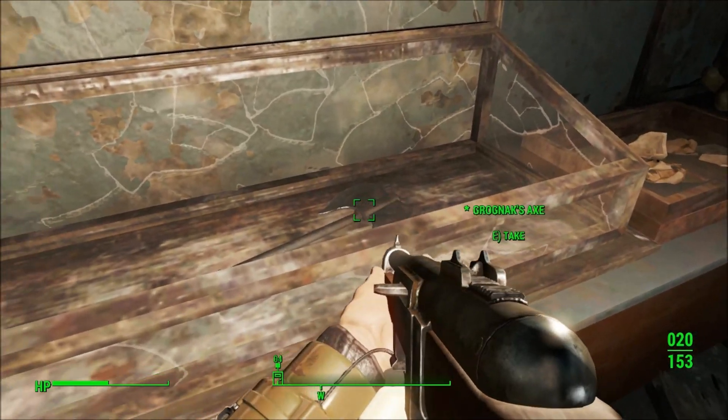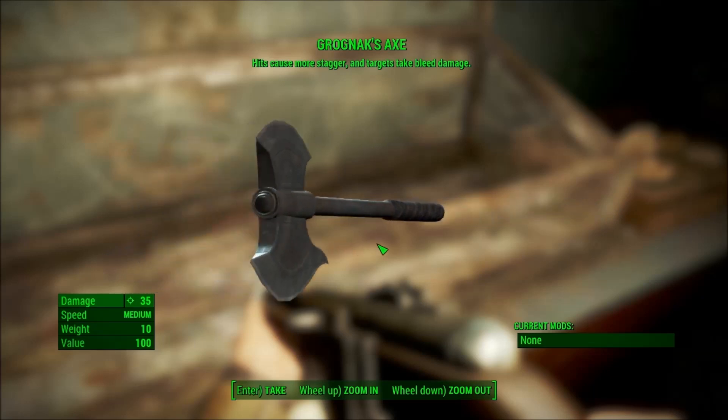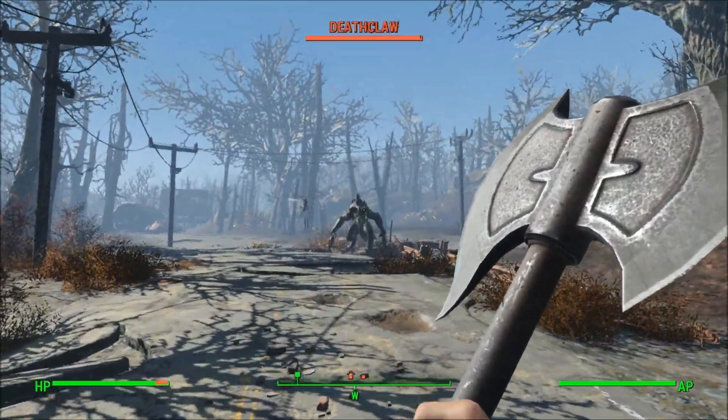This axe has a medium swing speed. It has a special effect that causes more stagger on enemies when you hit them, plus it inflicts bleed damage, which is a damage over time effect. It does 46 damage per swing, it weighs 10 pounds, and it's worth 100 caps.